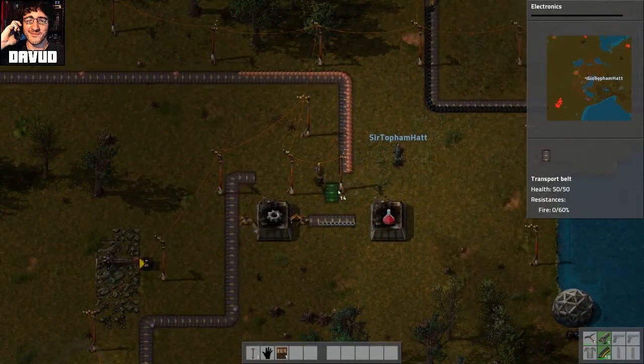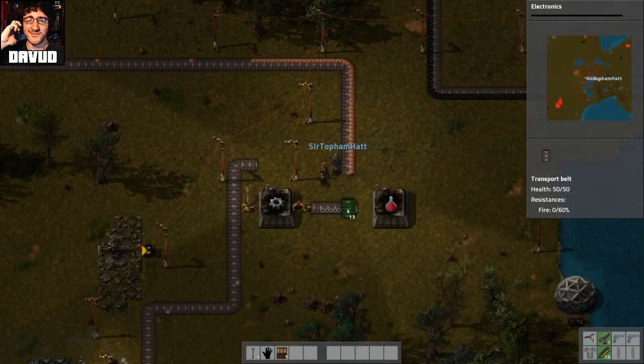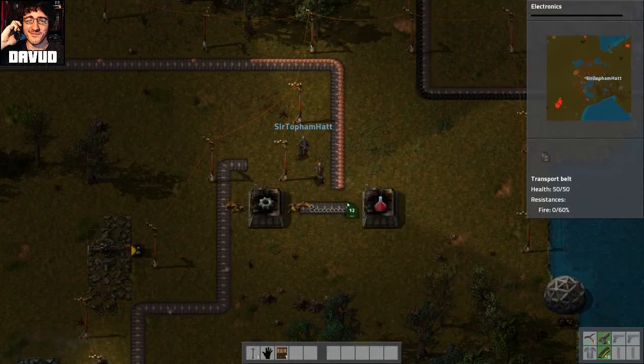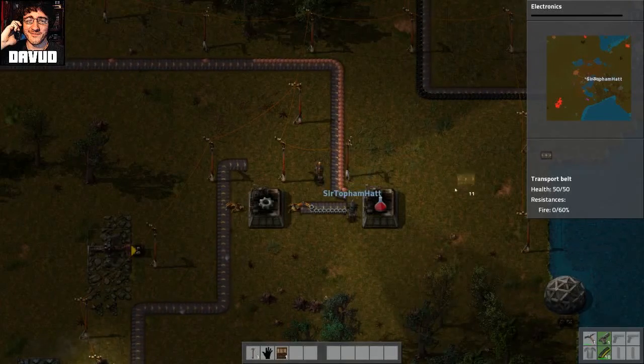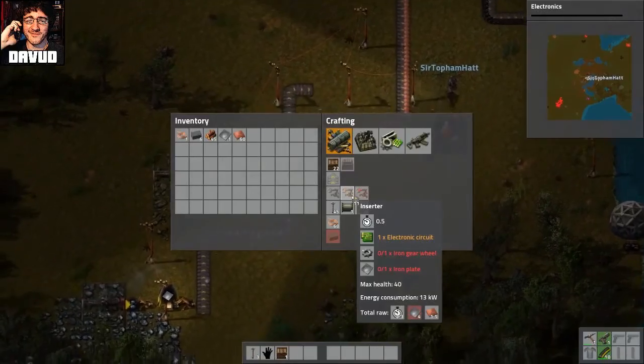Can you move this pole so it's not in the way? People who feed the soul as well. Where do I put it? That'll be better. All right, and then we need two inserters, so we need more iron. Where's all the iron? Why is it so slow?